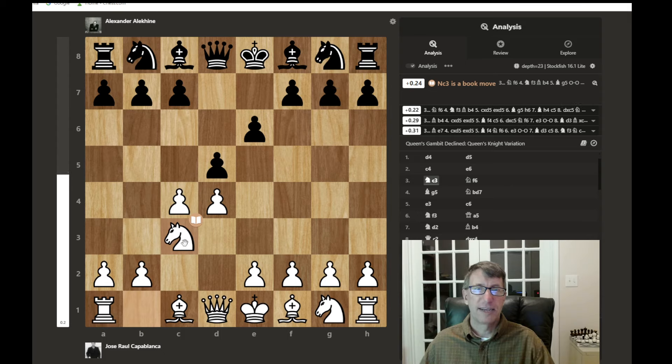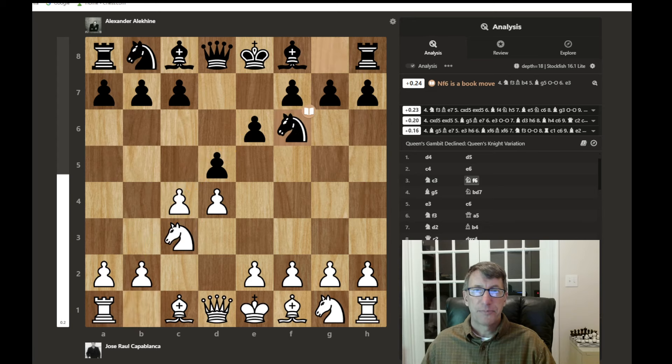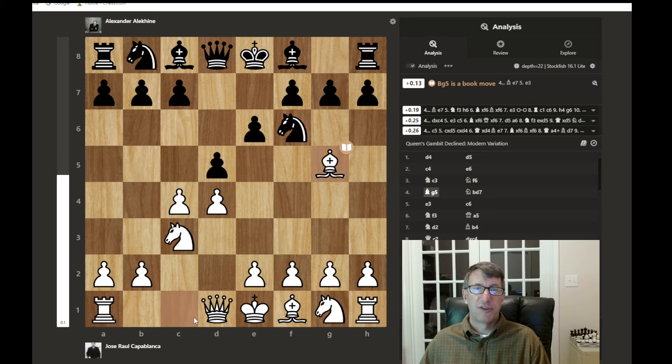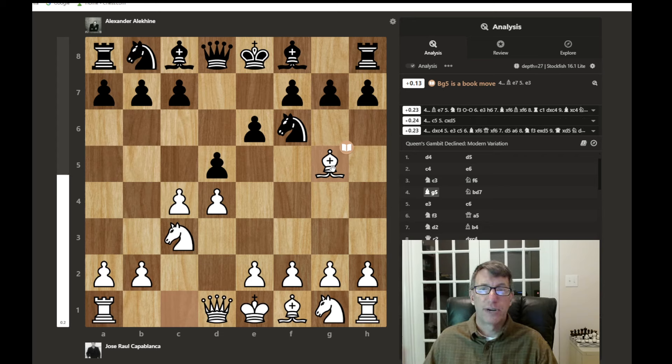If you are attacking a pawn, and your opponent defends, you might as well bring another attacker and slowly build up pressure in the center. Alekhine defends, and we see a good habit here: develop your knights early. Knights are almost always well placed on F6 and C6 for black, and C3 and F3 for white. While you're bringing your knights out, that gives you more time to figure out what to do with your bishops. Capablanca decides to bring his bishop out, achieving a pin on the knight against the queen, which immobilizes that knight.